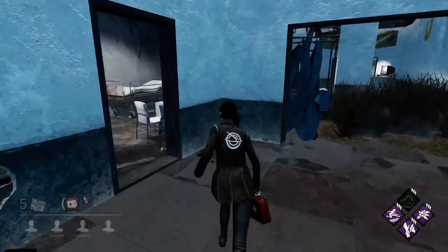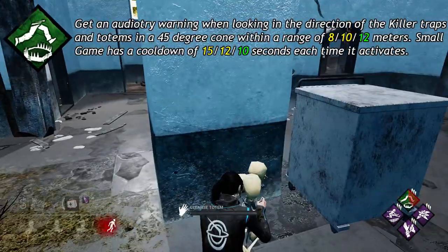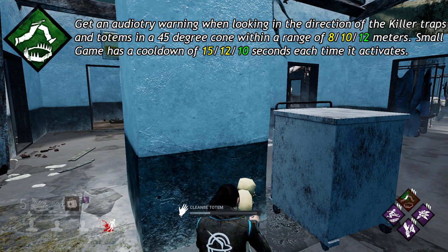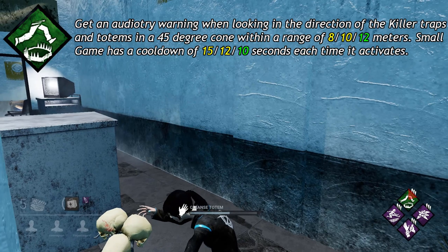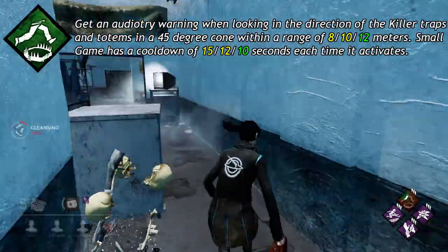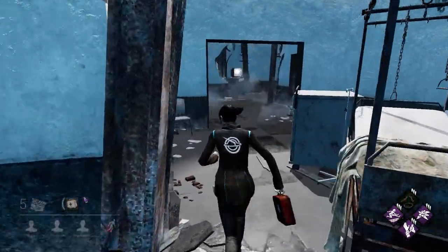The survivor perk Small Game, which is a base perk available to all survivors, says get an auditory warning when looking in the direction of killer traps and totems in a 45-degree cone within a range of 8, 10, or 12 meters. Small Game has a cooldown of 15, 12, or 10 seconds each time it activates. Survivors can use this to help find hidden totems.